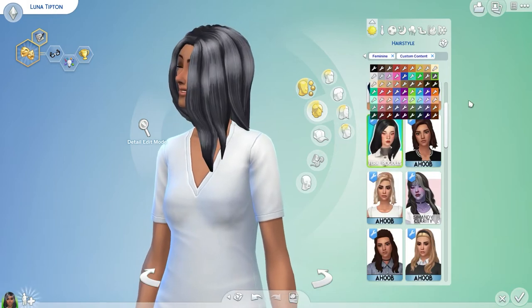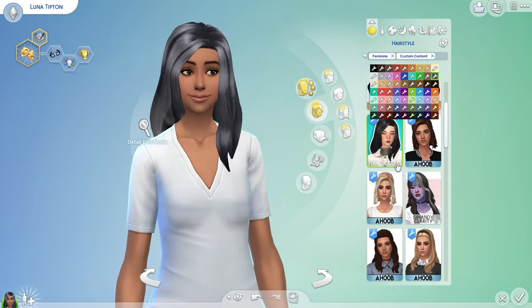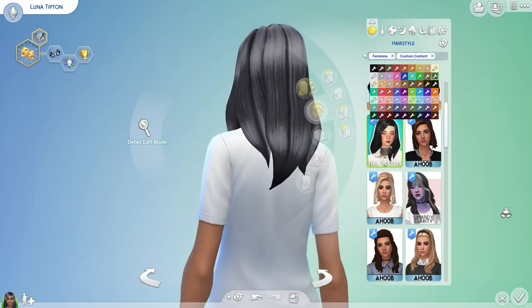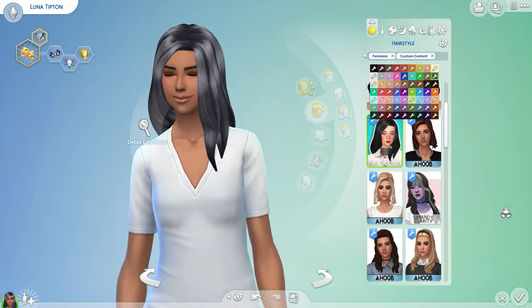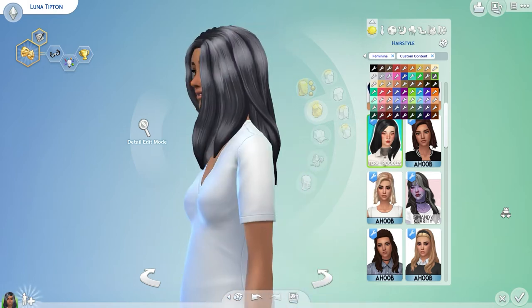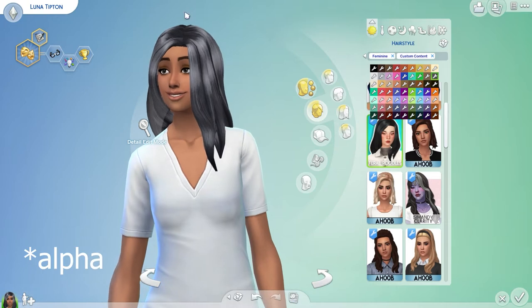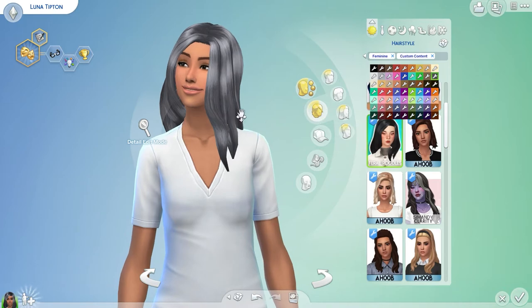Next we have the Feral Poodles, which has a whole bunch of colors. This is what it looks like. I prefer Maxis Match custom content, but this one looks a little bit different - I forgot the word for the other style. If I remember it while I'm editing I'll put it on the screen. But I prefer the Maxis Match custom content.